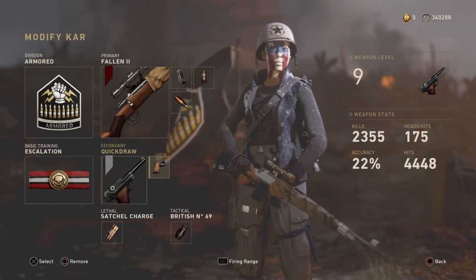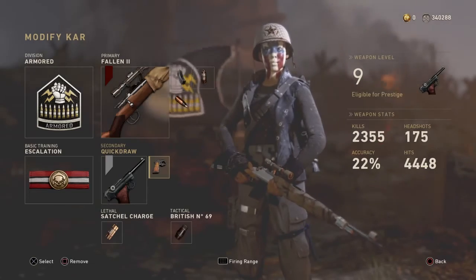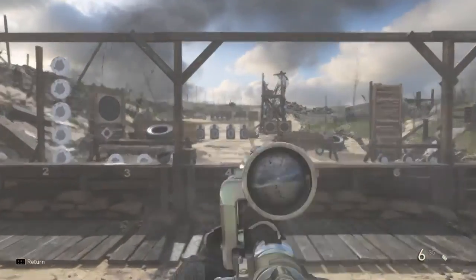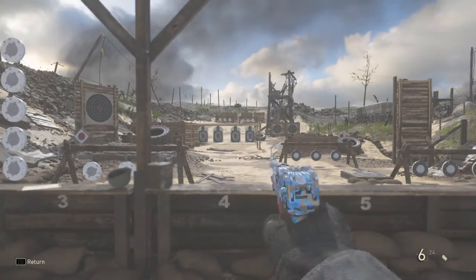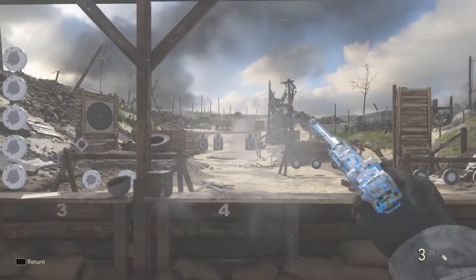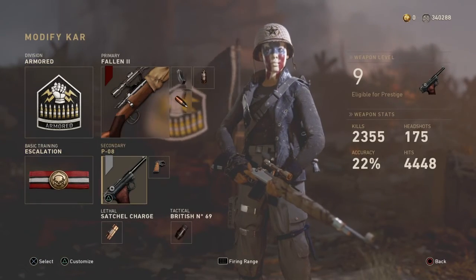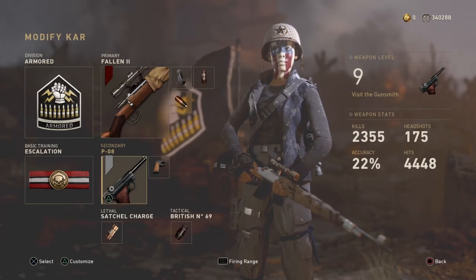I'm going to run the PO8 with Quick Draw. I would run Extended Mags, but Quick Draw is just really broken on the PO8. If someone's shooting at you and you need to reload and switch fast — the quickness of aiming down sights is insane. Plus the PO8 is just a fantastic pistol to use; it's a two-tap kill, so it's really trustworthy.